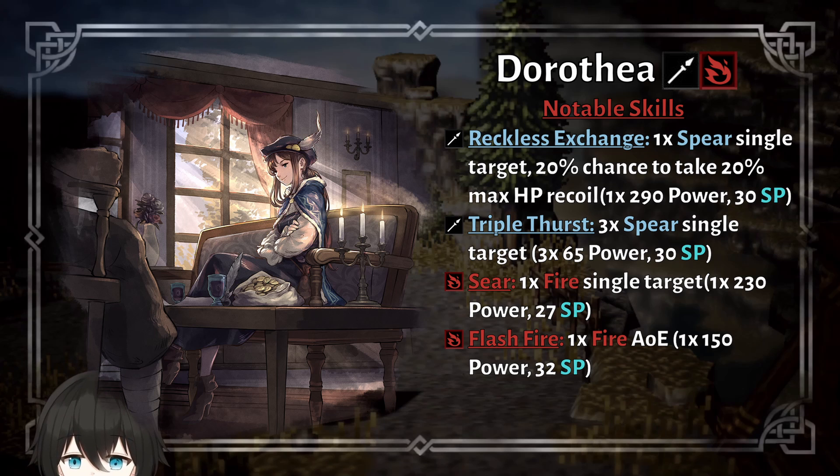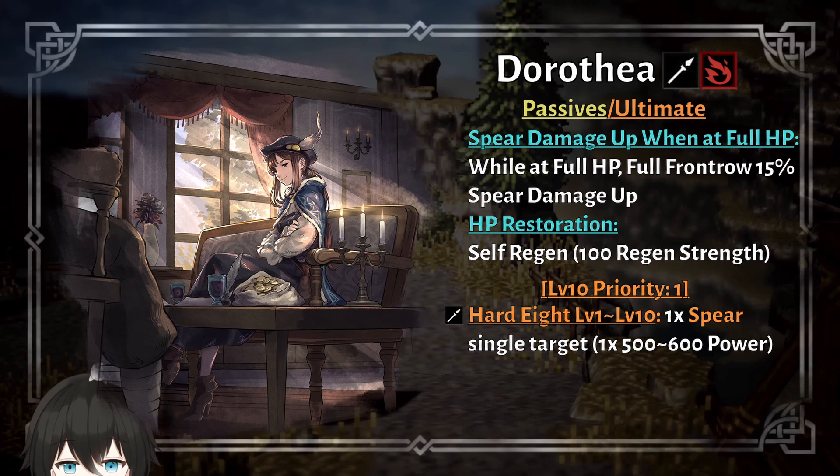The rest of the kit is very basic and there isn't much more to talk about, so let's move on to the passives. Dorothea's first passive grants spear damage up to everyone on your team, but it has one weakness: Dorothea is slow because she's a merchant. So if anyone hits her before she acts, then her passive is pretty useless.